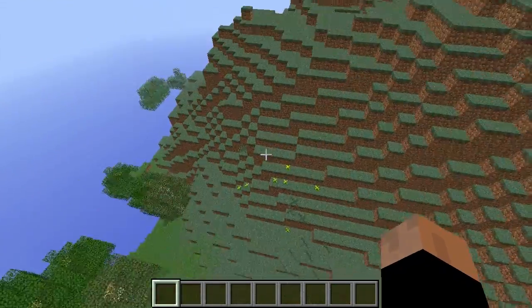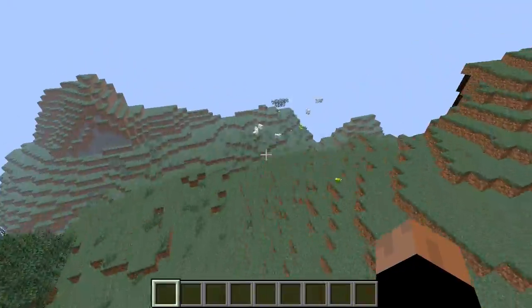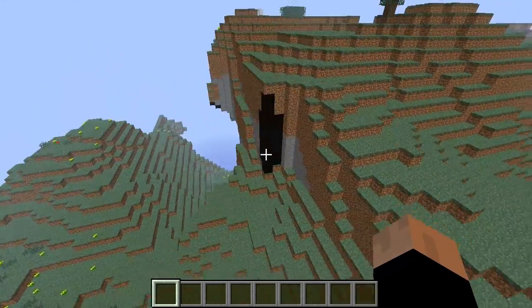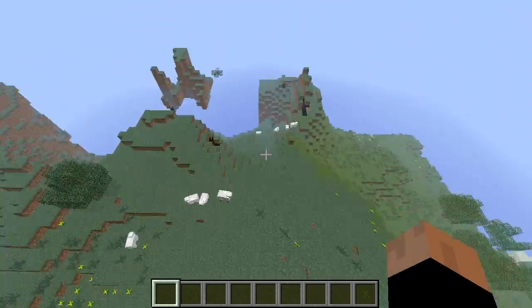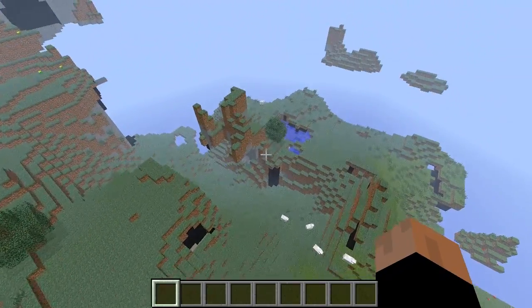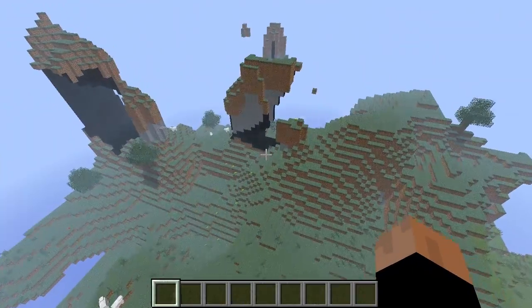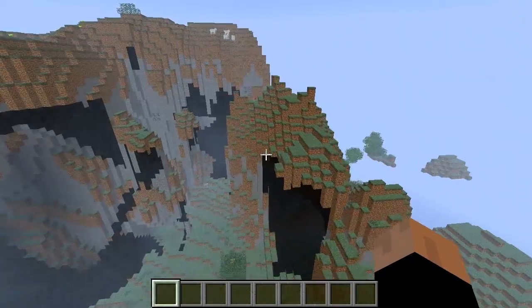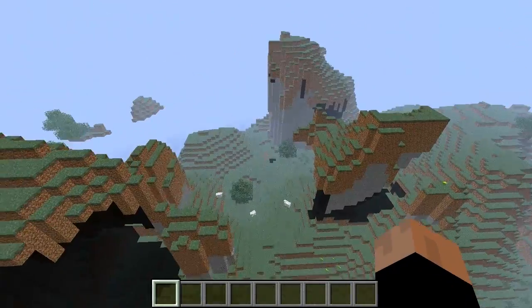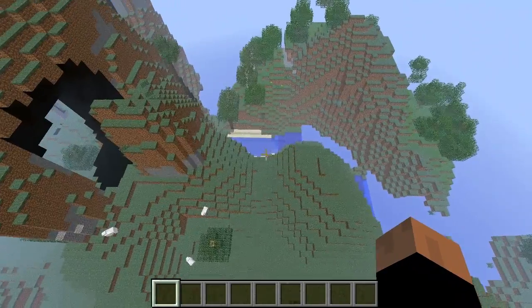Extreme hills — you can find some emeralds here, that's not bad. That's a pretty nice hill actually. This is actually not bad. Like I said, the seed and pretty much everything you'd like to know about the video is going to be down in the description. This is actually a really nice generation, holy crap. But yeah, everything is going to be down in the description. Thanks for watching, see ya!